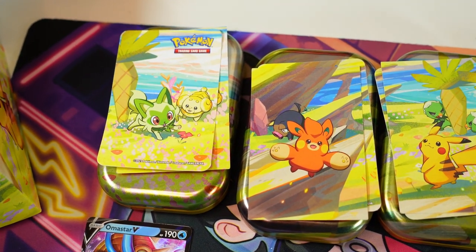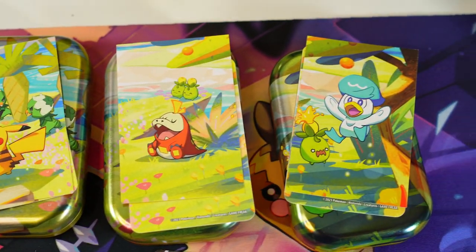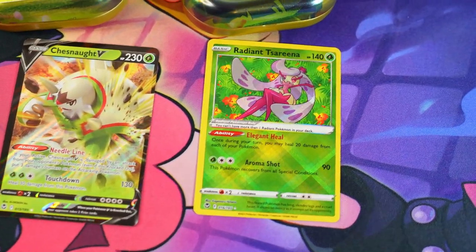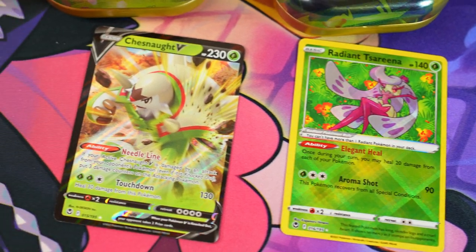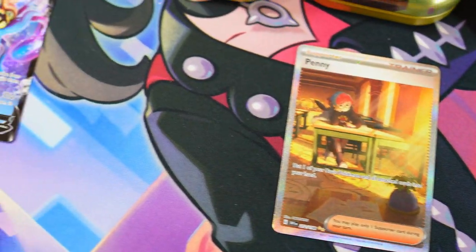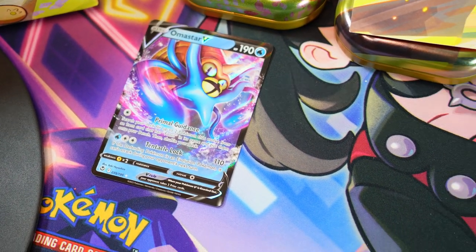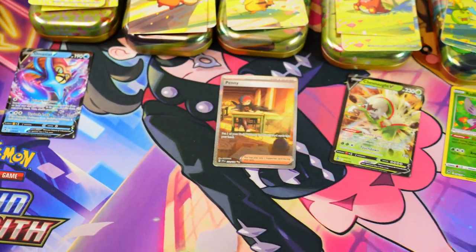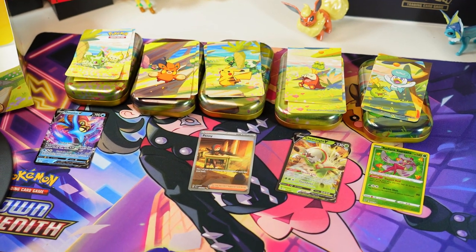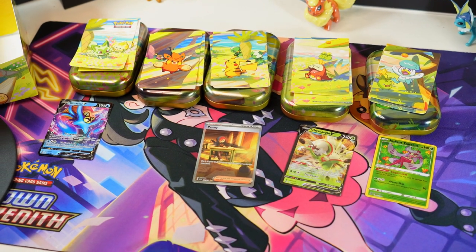All right, so these are the tins with their stickers and their little info cards — pretty cool. As far as hits are concerned: Radiant Tsareena, Whimsicott V, Penny full art, and we got an Armarouge V. Silver Tempest actually had more hits than Scarlet and Violet, which is crazy. But those have been the mini tins for Scarlet and Violet — hope you enjoyed it, I'll see you on the next one.